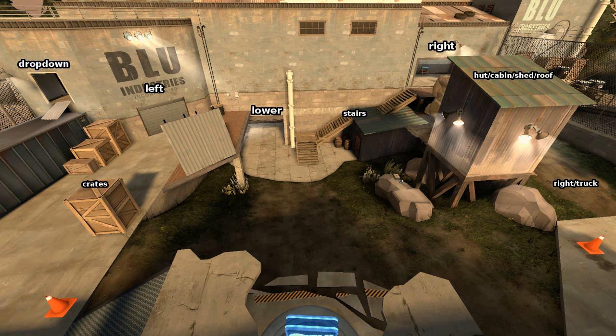Now that we're ready to talk about defending last, I'll show you the last call card from Meb's. The only thing to note is that sometimes 'left' is called 'shutter,' just because there's a shutter door there — but that's really the only difference.